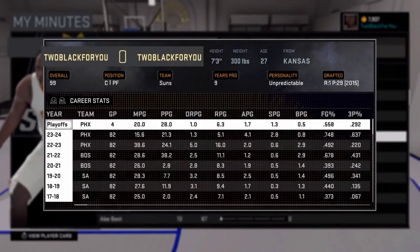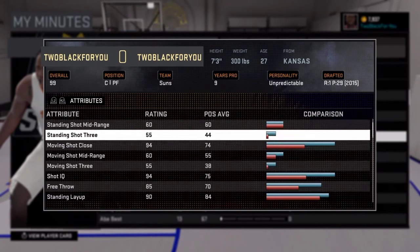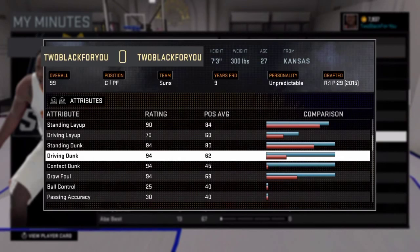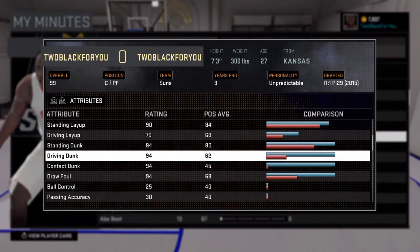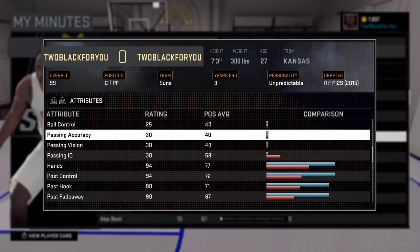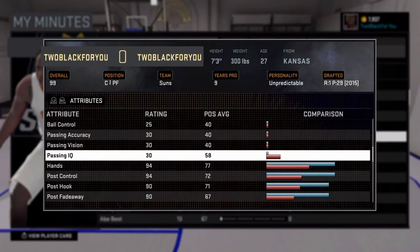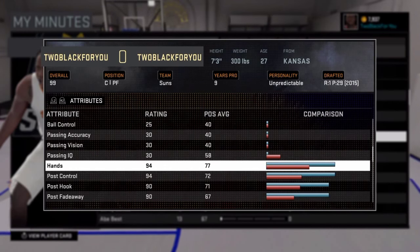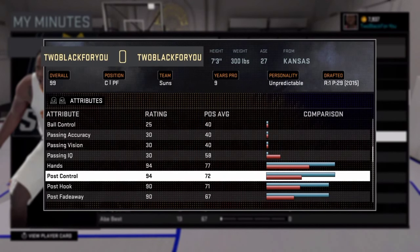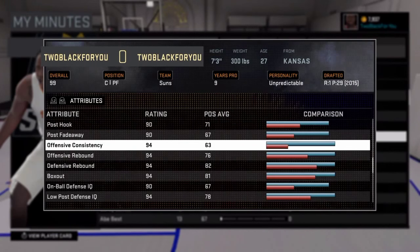And these are my stats. Playmaking will not be needed for a 7'3" center. Being a big man you can pass pretty accurately. These three stats do not really matter — I don't miss passes too often. I do a lot of full court passes. The trick to that is just make sure whoever you're passing into isn't underneath the net and isn't too close to the out-of-bounds sideline.